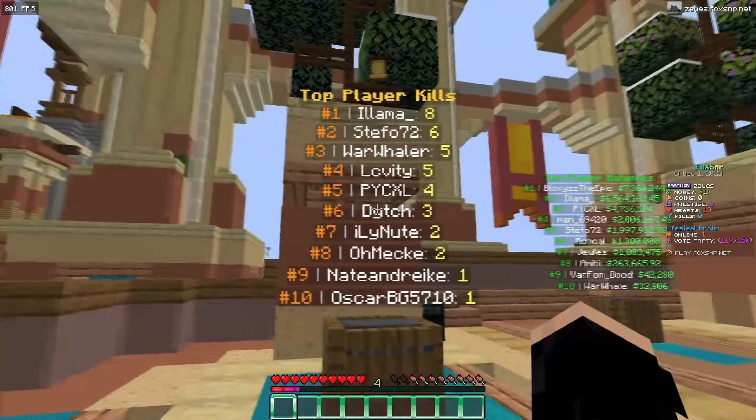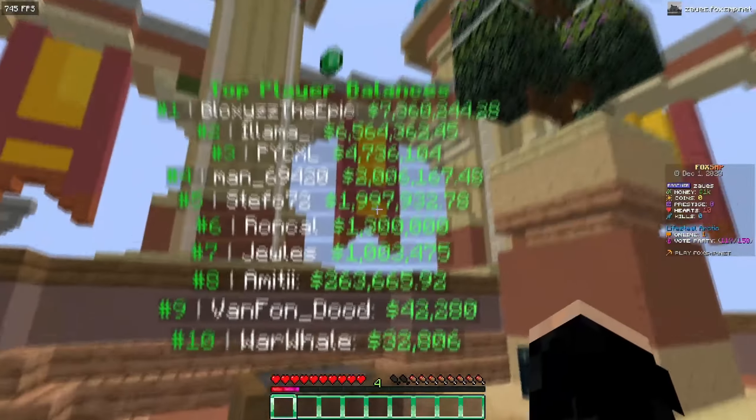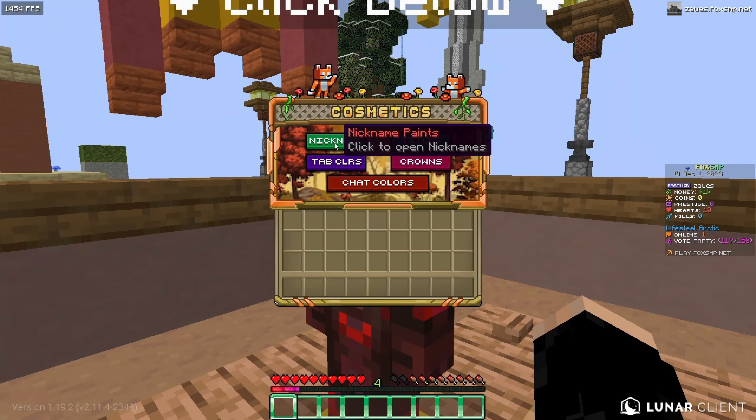Right behind me are the leaderboards — right here shows you the top player kills, over here is the top player balances, and lastly is the top player deaths. They also have more NPCs right here.